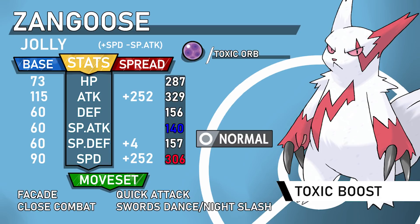The first set takes advantage of Toxic Boost. You can run either Jolly or Adamant — it's really up to you. You can run Zangoose on offensively based builds, or use it with pivots like Volt Switch and U-turn to get it in safely. You can also use it on Sticky Web to help with its 90 base speed. Run max Speed, max Attack, with the remaining four EVs in either defense. The moveset is Facade, Close Combat, and Quick Attack.